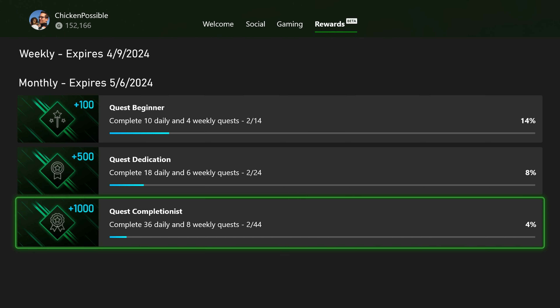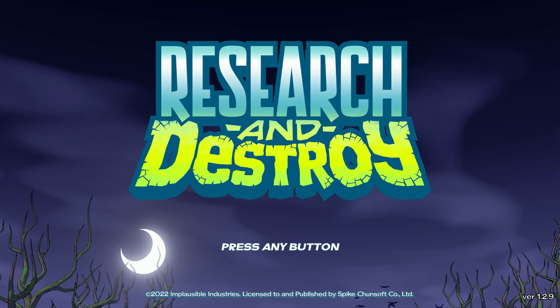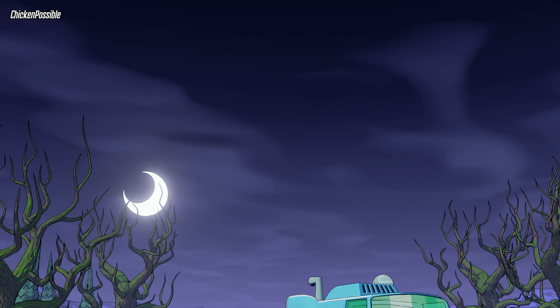Let's go ahead and get started in Research and Destroy. This one is available on the cloud, so you can play it that way if you like. It'll take us just a couple of minutes to grab this quick and easy achievement — we're going to get an achievement for renaming our characters.